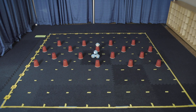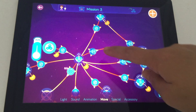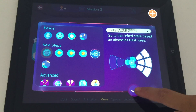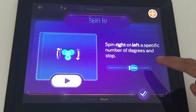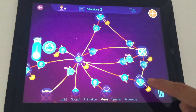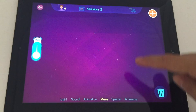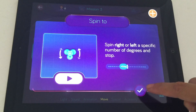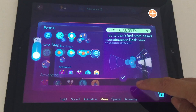We made Dash move forward slowly. First, we created a way for Dash to avoid obstacles. We made Dash stop when there was an obstacle in front. If the obstacle was on the left, we made Dash turn right by 40 degrees to avoid it. If the obstacle was on the right, we made Dash turn left. If it was directly in front, Dash would keep creeping until it was on either the left or right side.